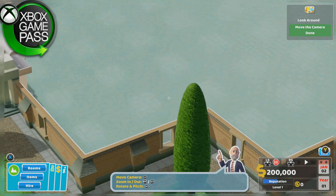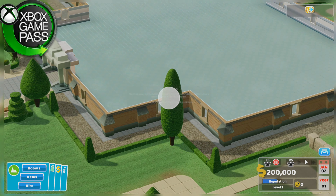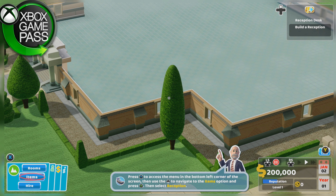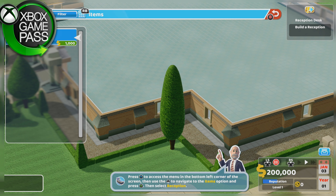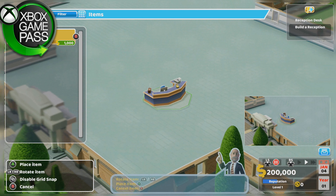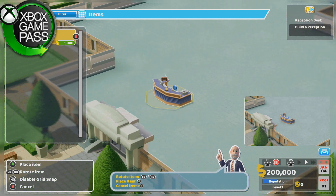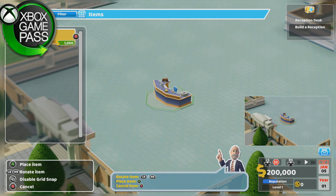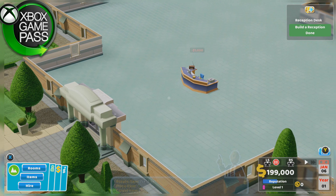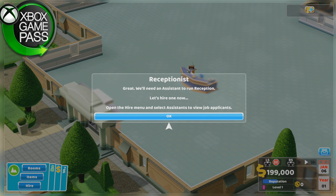Controls seem pretty basic. The first thing the hospital will need is a reception — patients will head there when they arrive at the hospital. Let's build a reception desk. Go to items — reception for a thousand dollars, seems like a cheap reception to me. I was never the artistic type, so we'll start there. Fantastic.